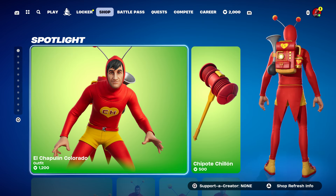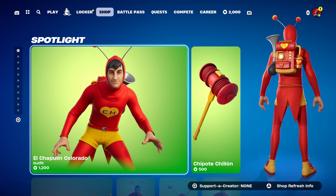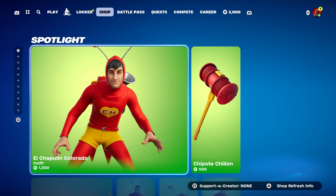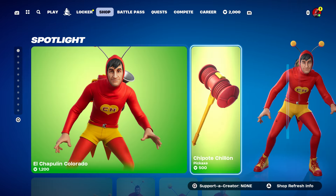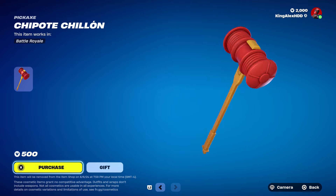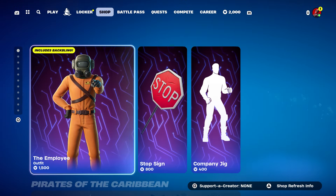Once again guys, El Chapali Colorado is now in Fortnite. Wow, they actually brought this back — this skin hasn't come back for a very, very long time, which I'm actually really surprised about. It's been so long. It does have a LEGO style, which I'm surprised about. We got the pickaxe — I'll be honest, there's gotta be like some Toy Story pickaxe or something like that. But yeah, that's pretty cool that they actually brought that back.